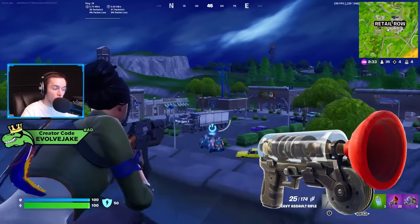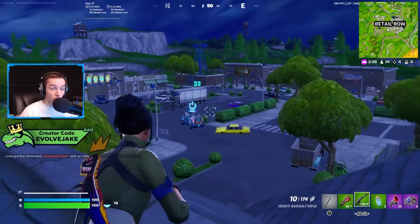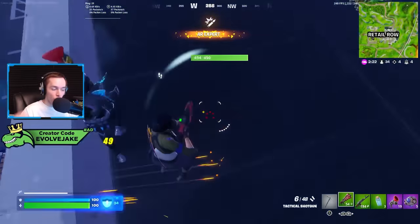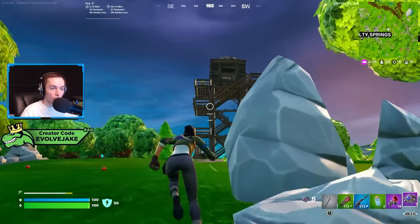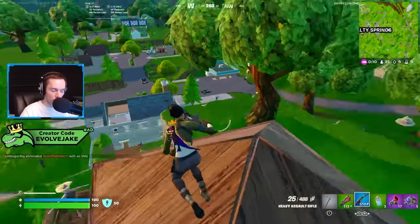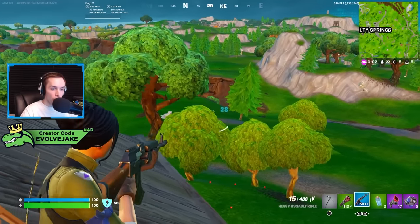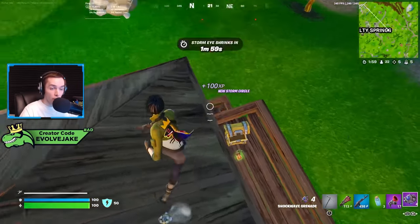The first item we're going to talk about is the grappler, because it is new to this season to an extent. We had the grappler in previous seasons but it was reworked — it now negates fall damage, which is the biggest difference from grapplers of the past. Prior to this season you had to be concerned about fall damage, which really limited the plays you could make. It also now has 20 uses instead of 10.